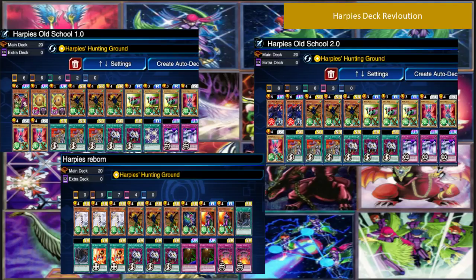Moving on to Harpies Old School 2.0, when Red Lotus was released, its special summoning effect of Normal Monsters allowed you to Order to Charge for more combos and shenanigans. And after which we all know what happened. Lately, Konami introduced Harpie Dancer and Cyber Harpie and everybody thought Harpies could come back, but it still doesn't seem that powerful compared to the current meta.